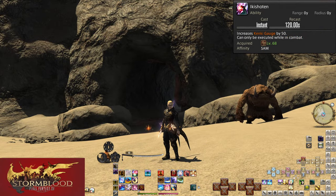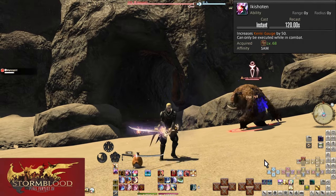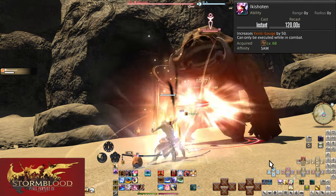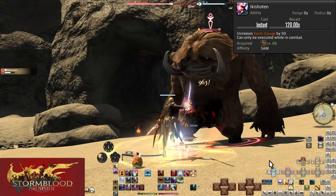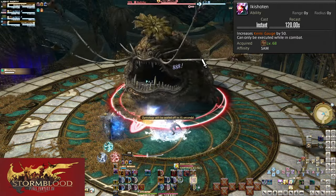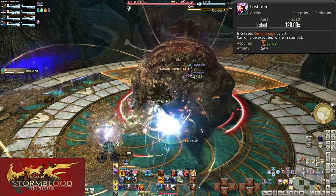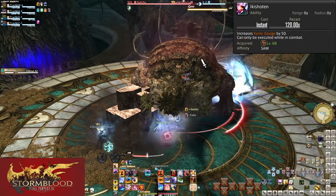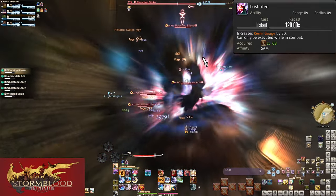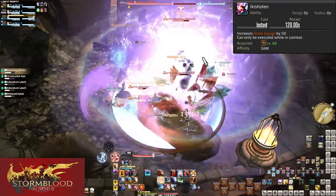Level 68 Ikishoten: on a 2-minute cooldown, this increases your Kenki by 50 instantly. Remember how we were already drowning in Kenki? In openers every 2 minutes, you're going to be drowning even more. Make sure you're using it for AoE too — 2 whole Kyutens, or 2.5 Kaitens for Tenka Goken. That's a lot of extra damage, so keep using it on cooldown.